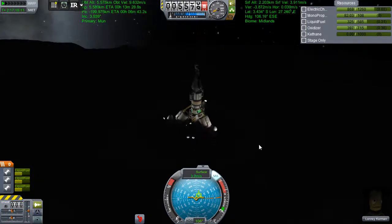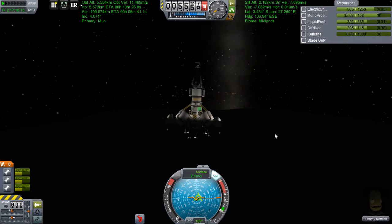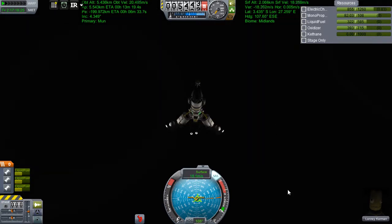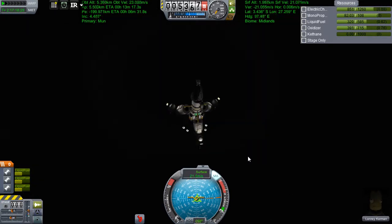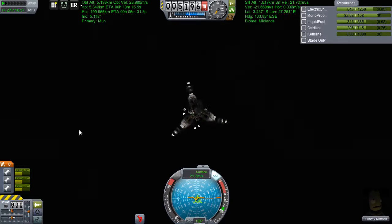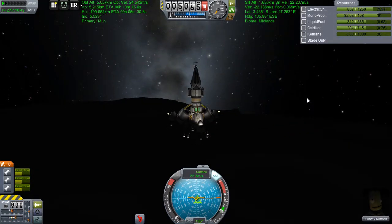So I'm like, OK, let's null that out. And then I realise that despite having 35 seconds of drop at 200 metres per second, if I bring it down to 10 metres per second that's a hell of a lot longer. So I decide, you know what, I'm going to have a powered landing the whole way through this.